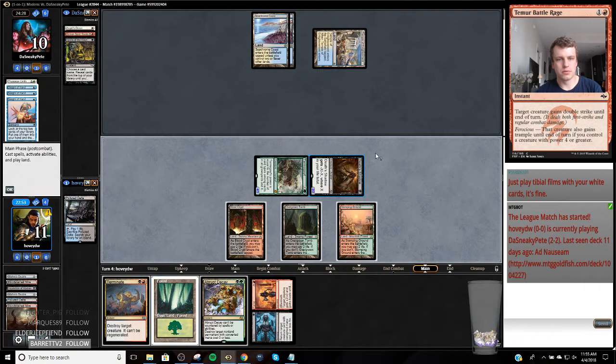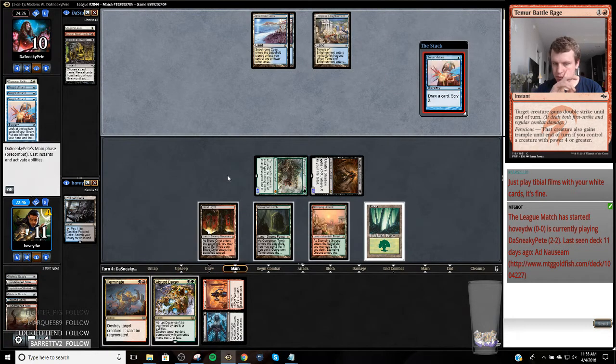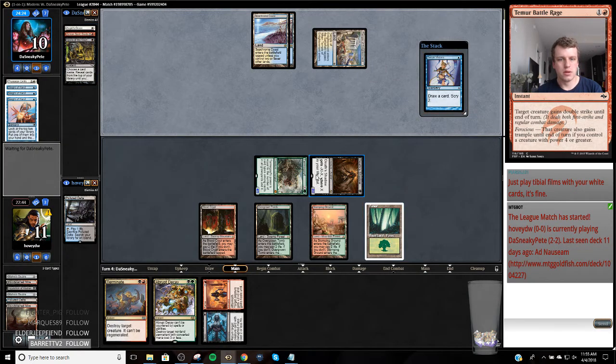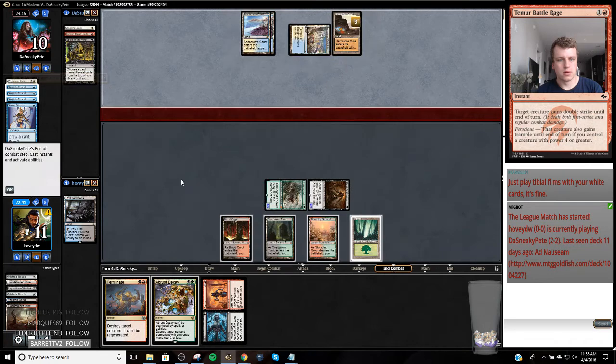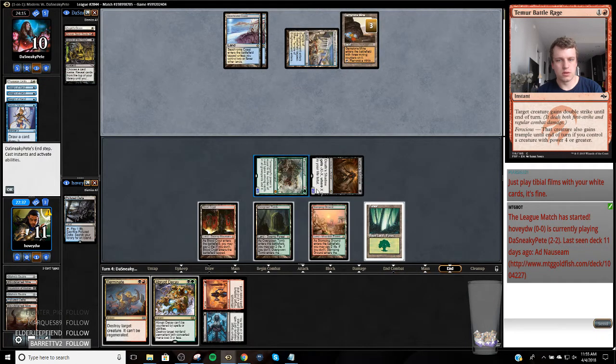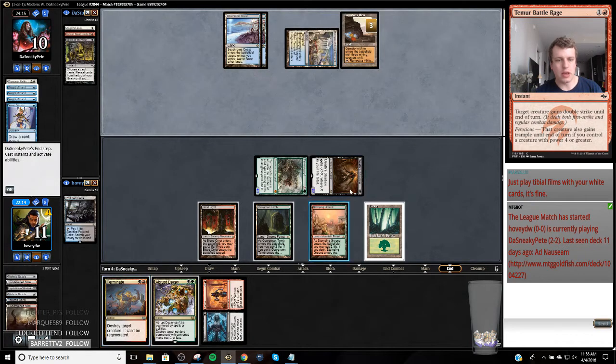Something kind of cool here - there's no Instant in the Graveyard, so my Tarmogoyf is a 4/5. Decay makes it a 5/6. Gemstone Mind, Lotus Bloom. If I Decay this, if I terminate my Death Shadow right now and I draw a Street Wraith, my opponent has to use their Angel's Grace. Because I'm putting them to 1 here, and if I find anything that pumps Tarmogoyf or deals damage to myself, all of a sudden they're going to use their Angel's Grace.